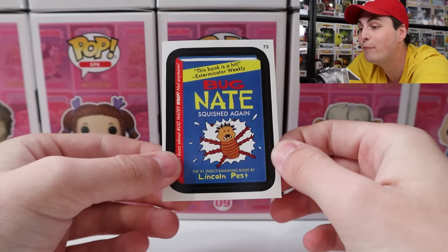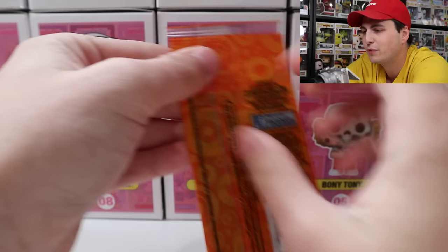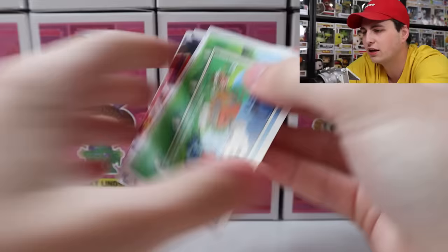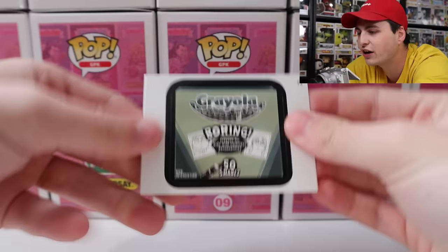Bug Nate is really funny — my friend Nate used to get called Big Nate because of course his name was Nate. Let's speed this up a bit because I really want to see what's in the next pack. We've got Super Smash Bros for the Wee Brew, Assassins Greed, Grayolas, and Monster Clean. It's crazy that they're still making cool cards when it's been decades since they started.